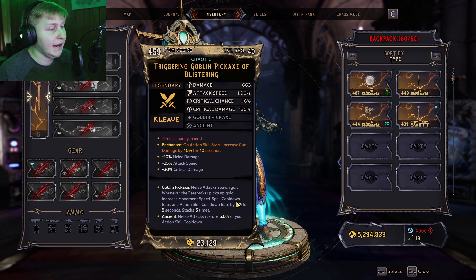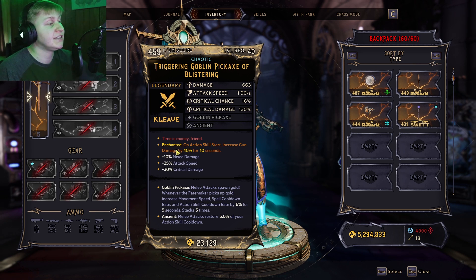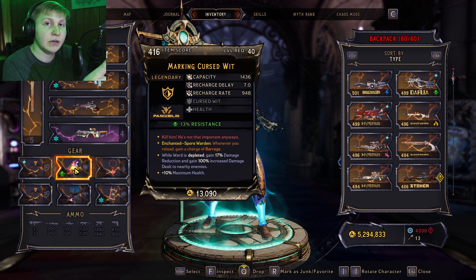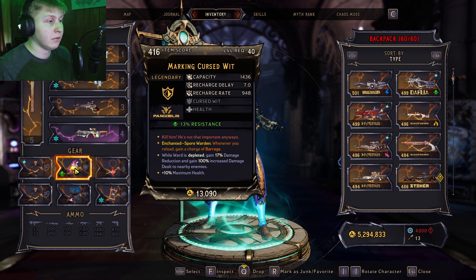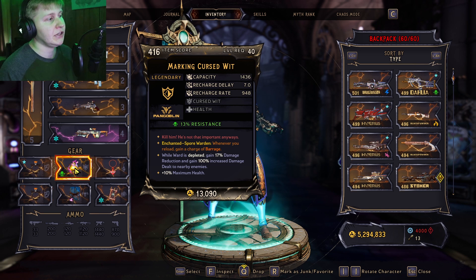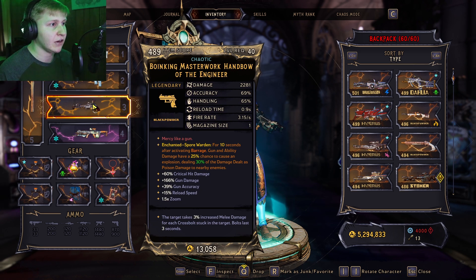Next, we have a Goblin Pickaxe, mainly to get our spell cooldown back, and the movement speed is a nice bonus. The action skill cooldown on both effects doesn't matter at all because we have an enchantment on our shield that gets us Barrage really quickly. It is nice to pick up gold and get Buffmeister up quicker or move around the map fast. The important part is the enchantment: on Action Skill start, increase gun damage by 40%. Barrage scales with ability damage and gun damage, so more gun damage helps both our guns and our Barrage. Our shield is a Cursed Wit — we always have our shield unable to regen, so we forever have the ward-depleted bonus damage and damage reduction.